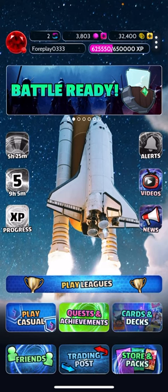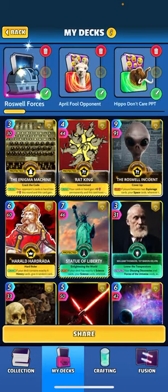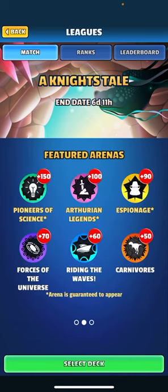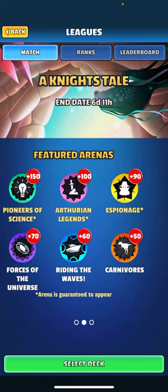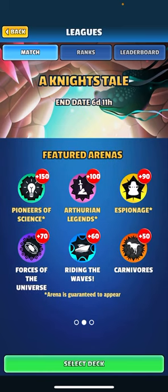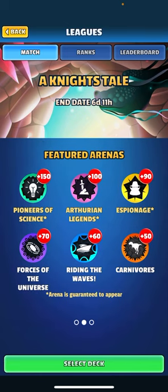What's going on guys — this week we've got a Knight's Tale for the arena. I went ahead and built a deck around the arena. Let's check out the featured arenas: we've got Pioneers of Science for 150, Aetherian Legends for 100, Espionage for 90, Forces of the Universe for 70, Riding the Waves, and Carnivores. I've built a deck primarily around Espionage and Forces of the Universe, and I do have one Pioneer of Science in there as well.